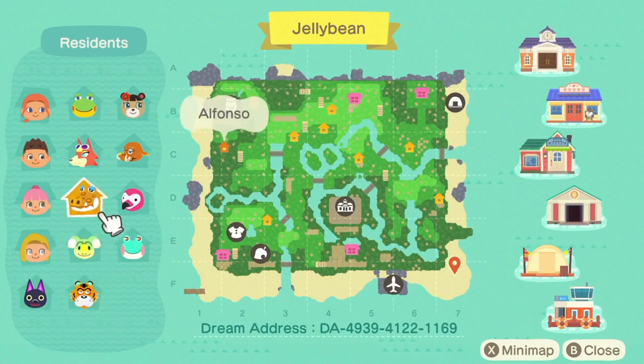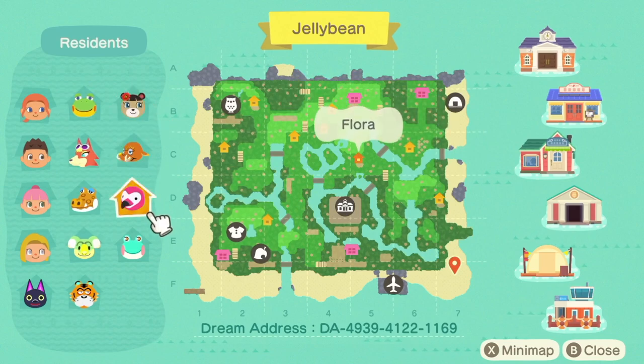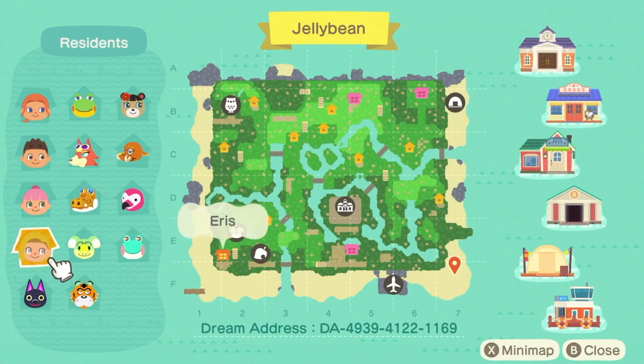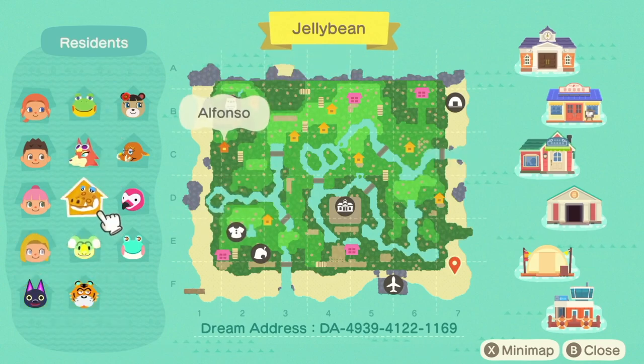We have Rowan, Lyman, Alfonso, Audie, Henry, June, Tucker, Flora, and Lily. These are so cute actually. Without choosing Kiki, I think my favourite villager in this lineup has to be Alfonso.